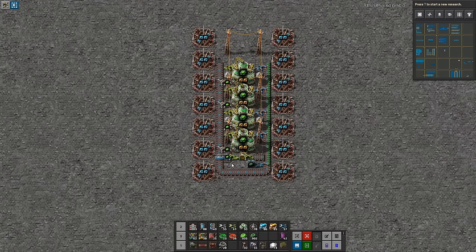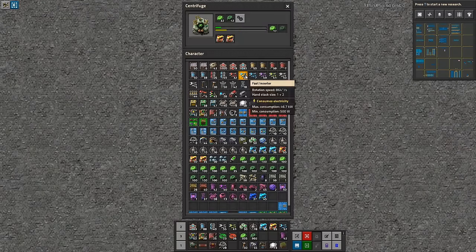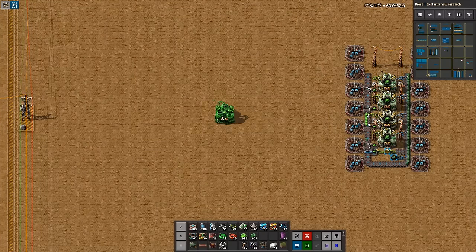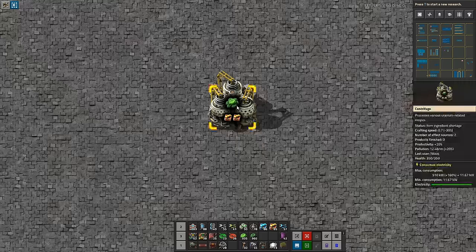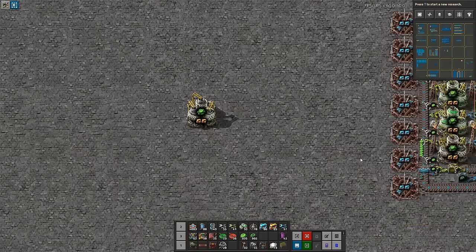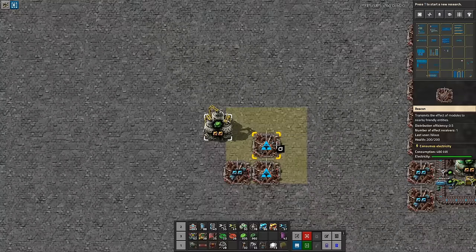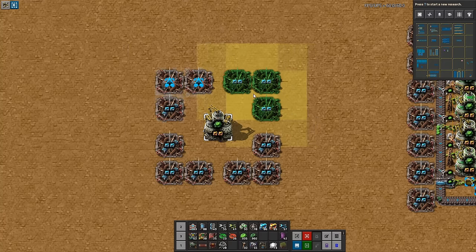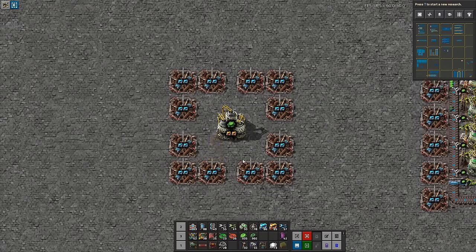As you can see, this one takes quite a while before we even start getting anything outbound, even though there's honestly quite a lot we could have taken out. Isn't there a way to solve that through circuit magic? Well, thank you for asking, because that's exactly what we're going to do now. We're going to start from the same place and do something different. We're going to use only one centrifuge because they produce so fast that one should easily be able to fulfill all of our needs, and if we need more we can always scale up.